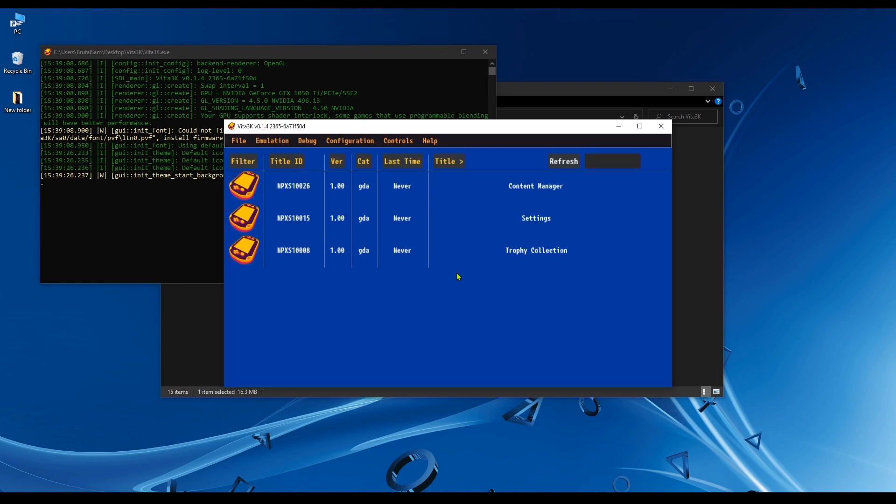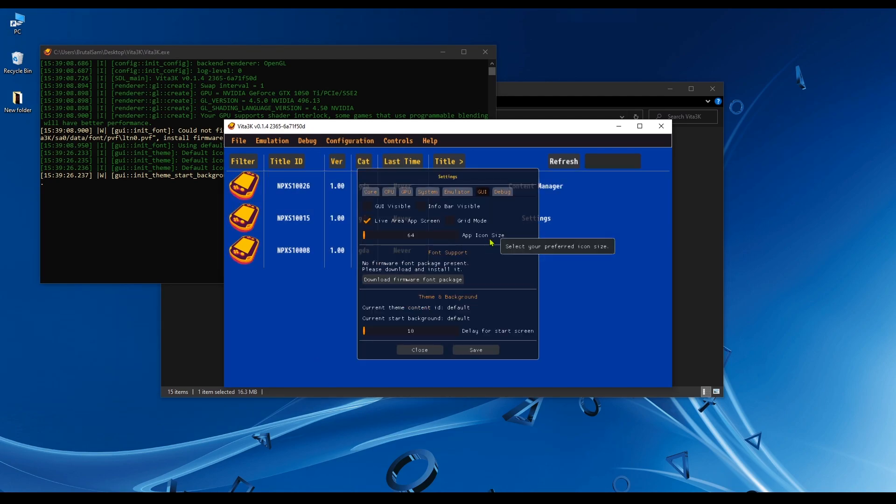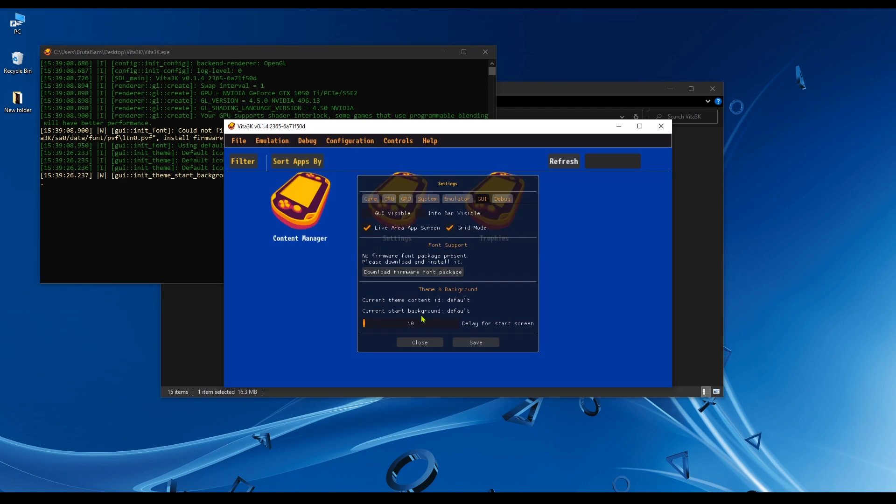There are a few things to change, including the icons view list. Go to Configuration > Settings > GUI and check the box for grid mode. We also need to increase the delay for the start screen. Hit save and then close.